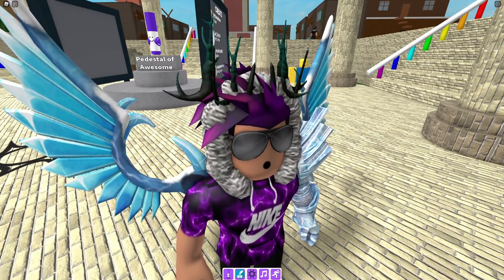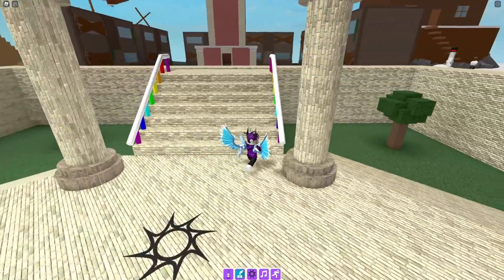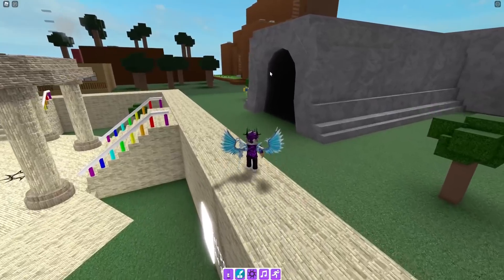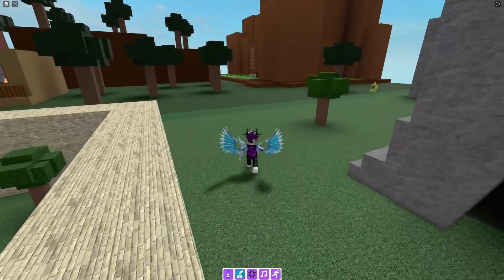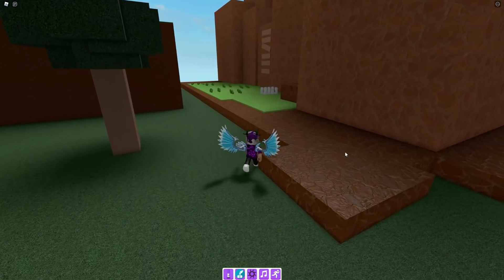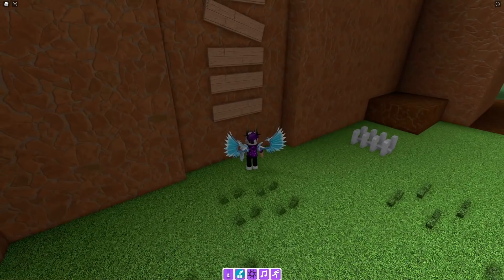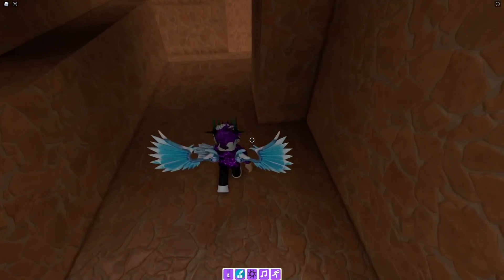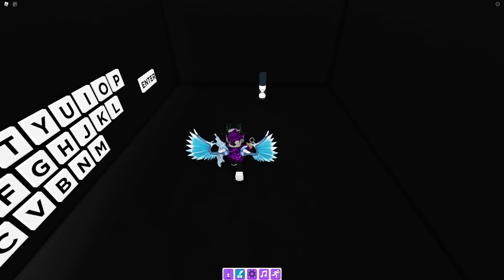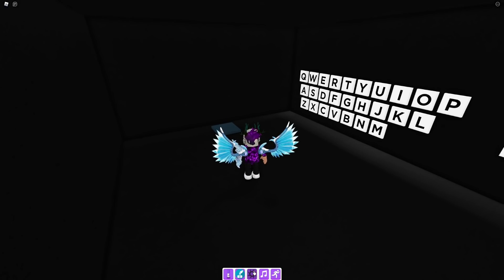Let's teleport back to spawn. For this next one, go to the mountain area. Once you are here, jump up here, go down here, go over here, go in there, and you can get the black marker. Claim up that one right now.